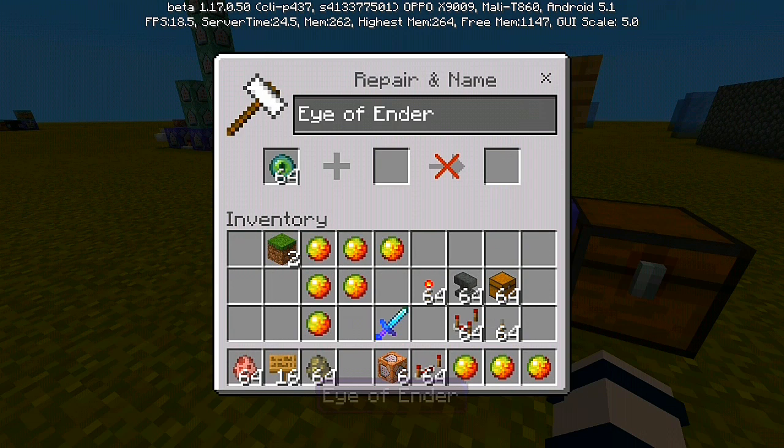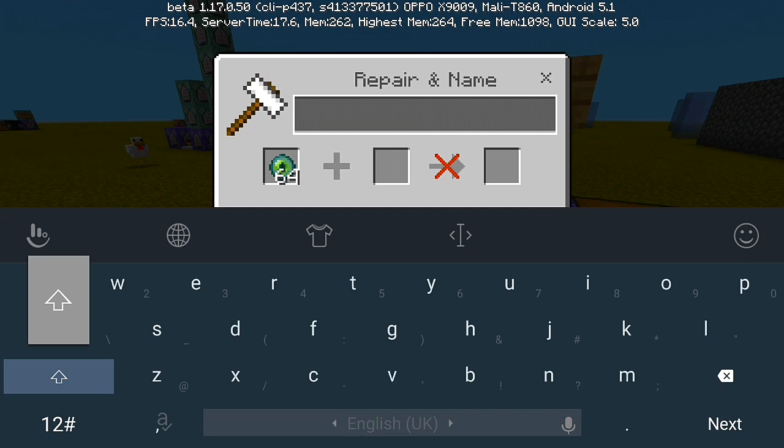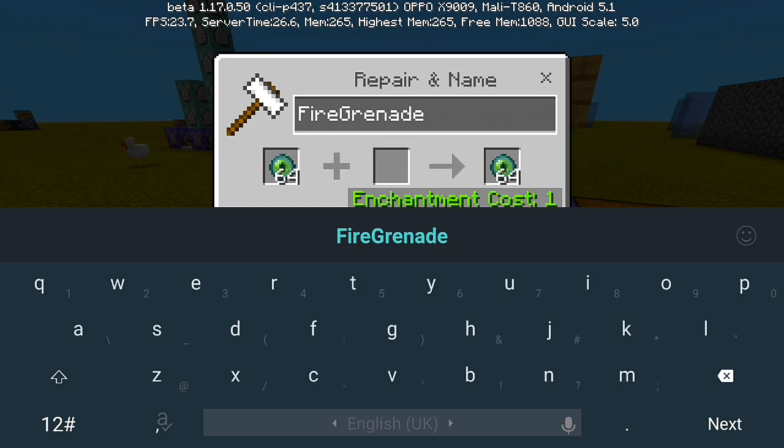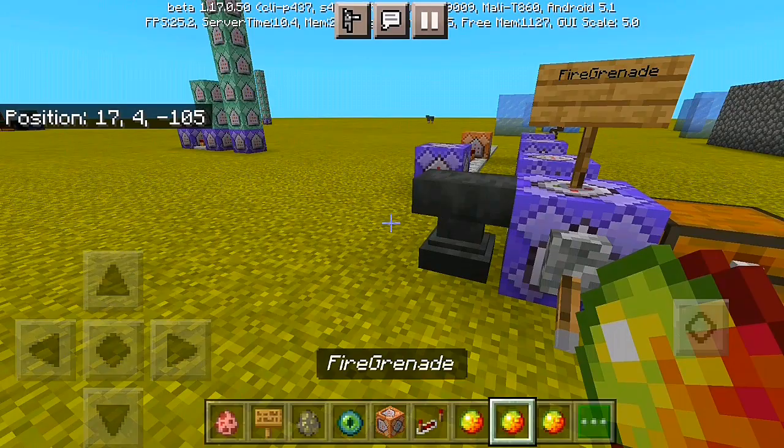I'm gonna use an anvil to rename the item. Let me turn it into 'fire grenade' — there we have it. You can use magma cream or any kind of item, and we're only gonna need one item at a time since we're going to throw it like a grenade.